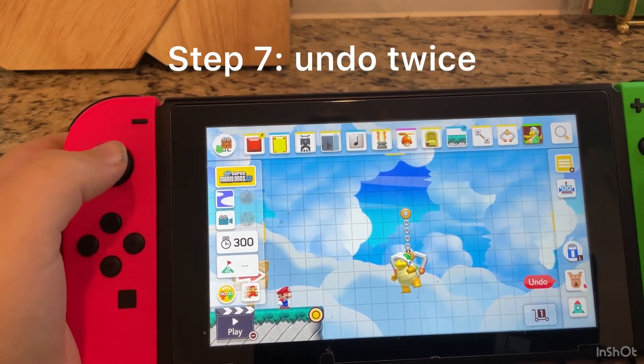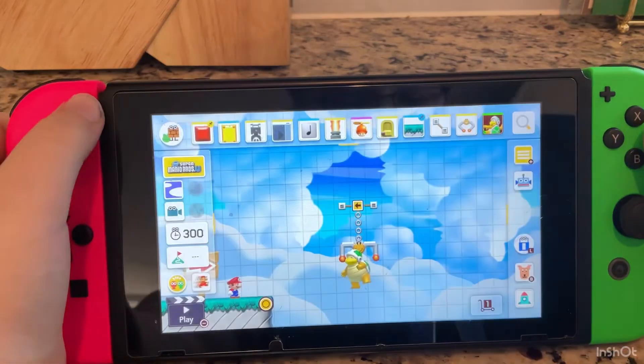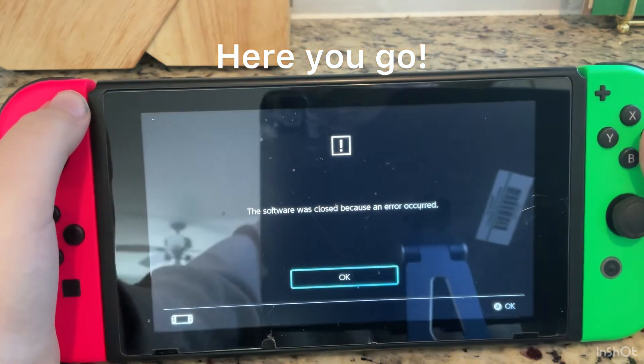Undo twice. Then go into Mario 3D World style. Hit yes. And then it crashed.